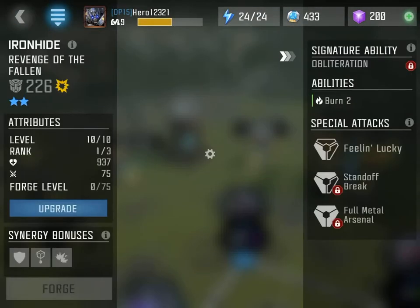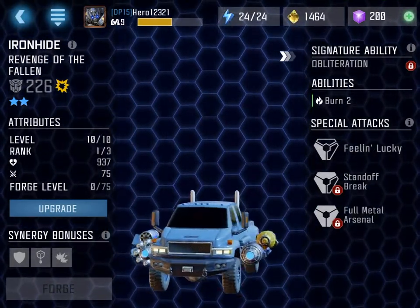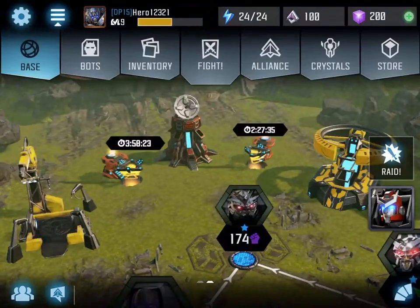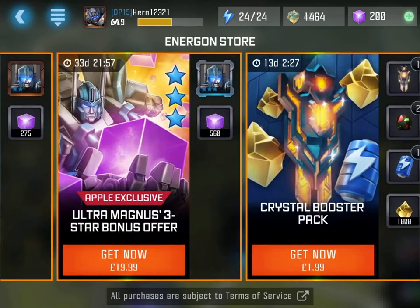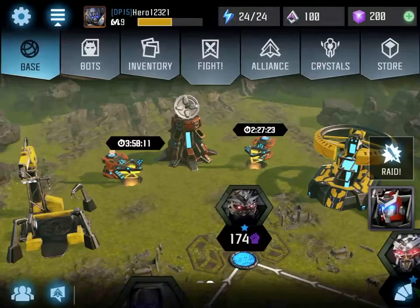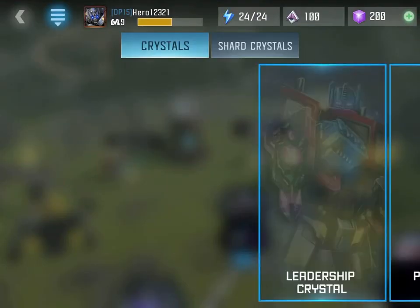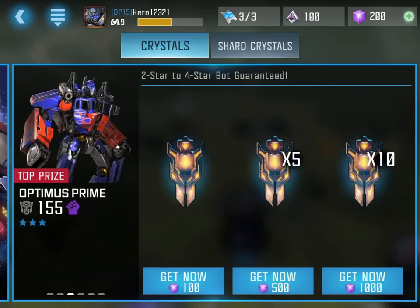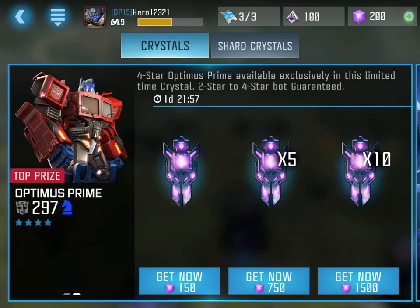My best champion is Ironhide. Hopefully I can dupe him because he's actually kind of good - his burn is like OP. See, he has like a rocket launcher. I would like to get a duplicate Ironhide. I'm gonna be saving up energon - I'm gonna save them up. They're probably gonna release new heroes, and I'm probably gonna buy some special crystals, not the premium ones, like the ones that cost 150.